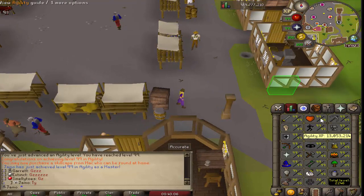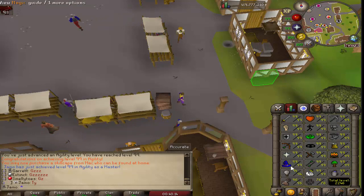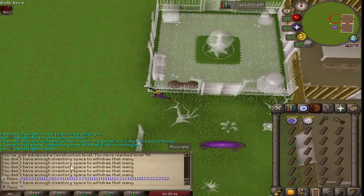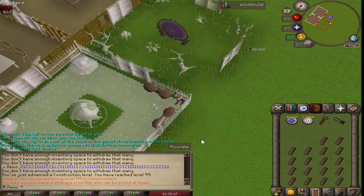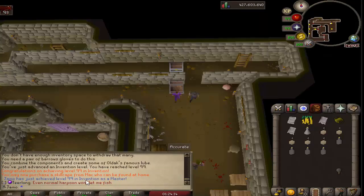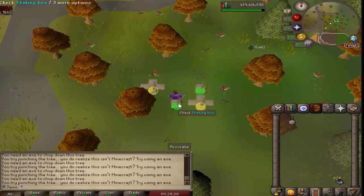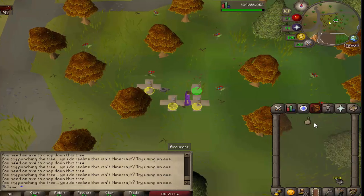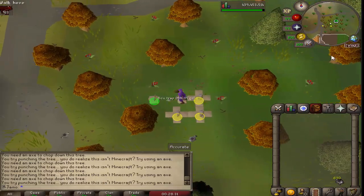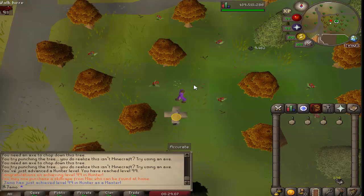Just got 99 agility! We've got three left. Probably gonna do construction next, then hunter, then see what invention supplies I can put together. A lot of clicking. 99 construction. Two left. And there we go - 99 invention! Just doing some hunter and about to get 99 hunter, my last 99 - we will be maxed. The double experience scroll just ended so that's perfect timing.